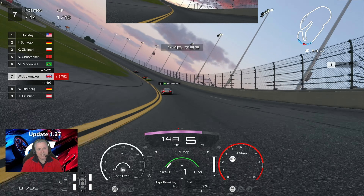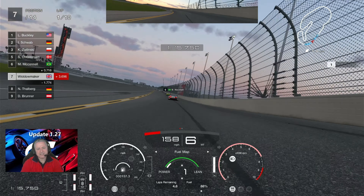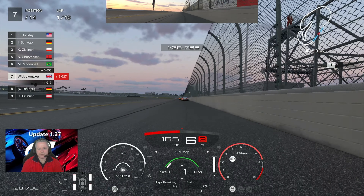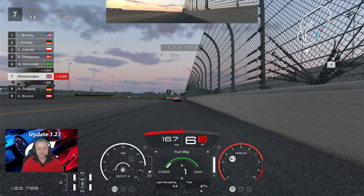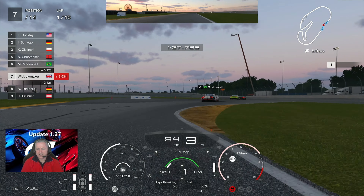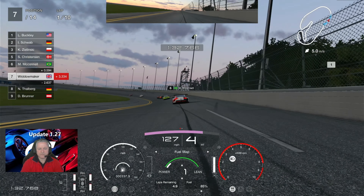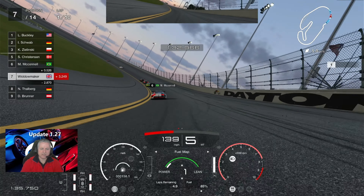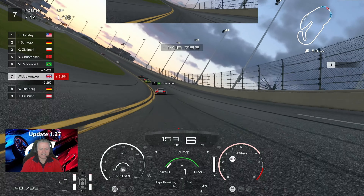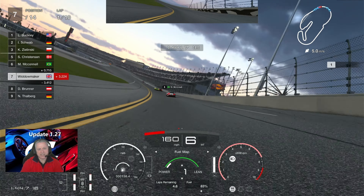We will be doing 10 laps of Daytona to start with, with one pit stop, exactly the same settings as this race. So if you want to go practice what we're doing tomorrow night, this is what we're doing. You can practice to your heart's content, set your car up, try and get an advantage by having a better setup. But I warn you — the boundaries will be stricter. If you go off track, you're likely to get a penalty. If you cut the yellow paint in the chicane, you're likely to get a penalty.